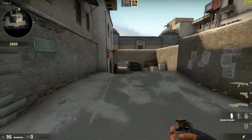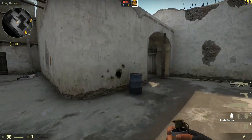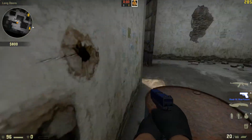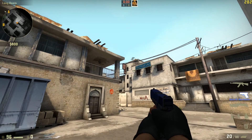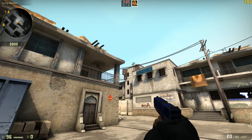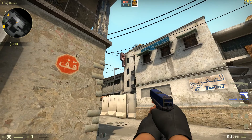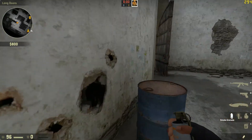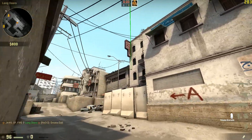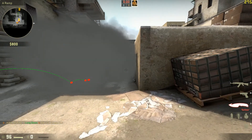For this smoke, to smoke off Long A from CT, what you're going to want to do to get the best results is grab a smoke grenade. You're going to want to stand in this corner here, aim along this right here at the upper wire right there, and then run with the grenade out until your crosshair goes right alongside that. See that arch, how it ends right there? You're going to want to let go right there. And as you can see, that is about as perfect as you can get it.